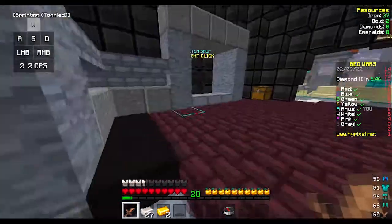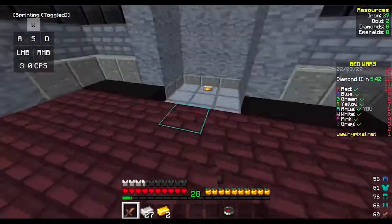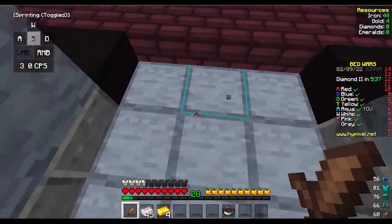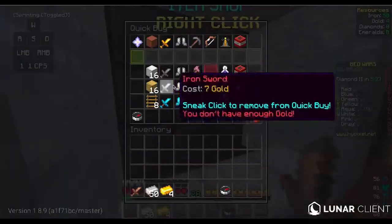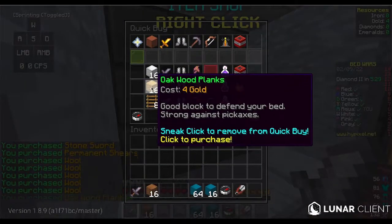The first thing I see when I look in the Spectral pack is the swords. These swords are amazing for a 16x texture pack — the swords are short and they look absolutely clean. The ingots aren't that bad either. Let's quickly buy some tools and wood.